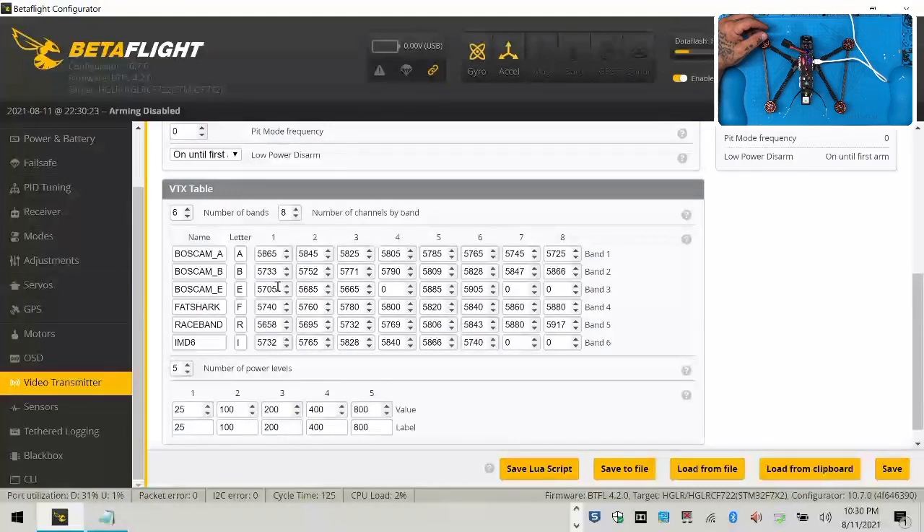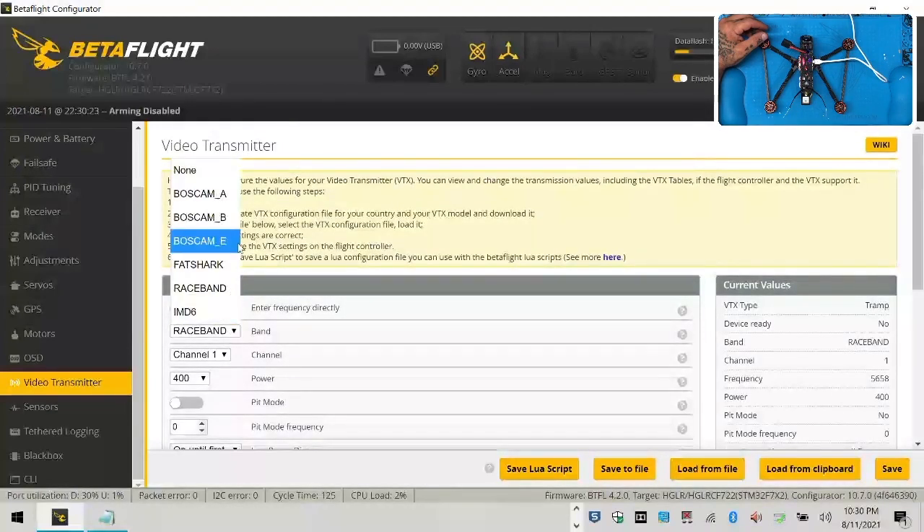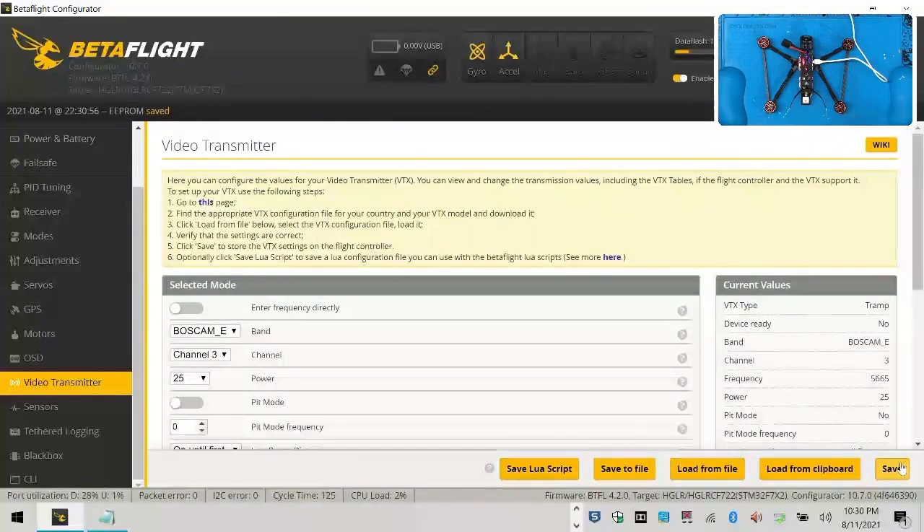I'd like to go to something like E3. I'm going to go E3. Let's do that — E3 at 25 milliwatts. And let's click save.